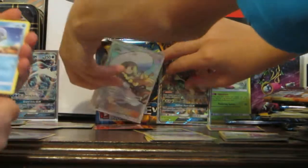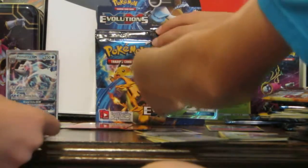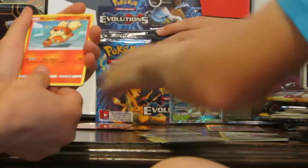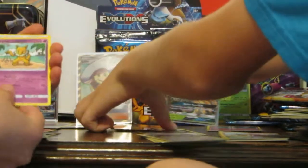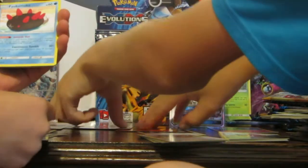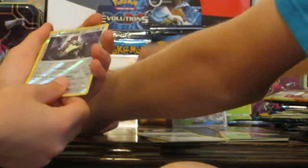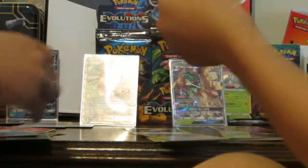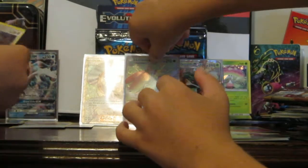Alolan Diglett, Doopilot, Switch, Alolan Leaner, Growlithe, Fairy Energy, Hypno, Switch, Poofoo Moocoo. Reverse Kangaskhan — pretty nice looking card. And an Incineroar. That's our second or third one of those so far.